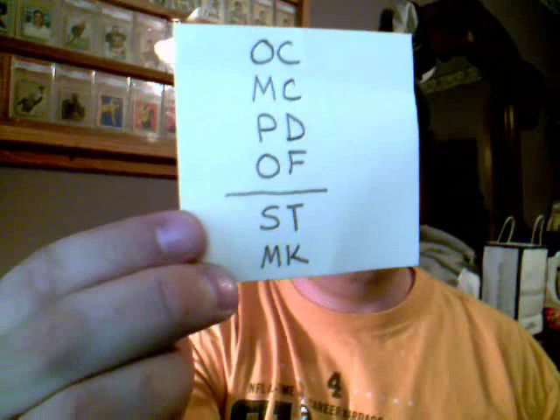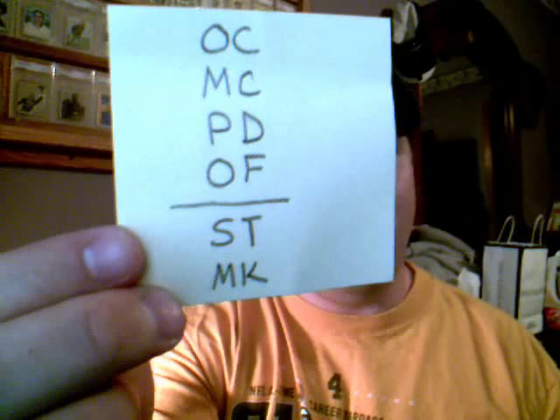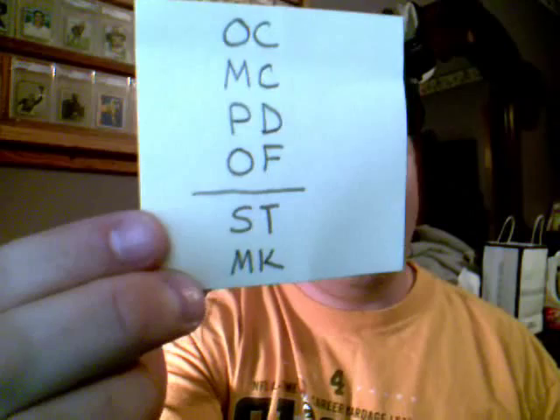What are they? What do they mean? Is it a bad thing? I thought I'd give my two cents on what they are and what they mean to me. There are six qualifiers that PSA can offer or give you on your cards. You have OC, MC, PD, OF, ST, or MK. OC means off-centered, MC means miscut, PD is print defect, OF is out of focus, ST means a stain, and MK means there's a mark on it.